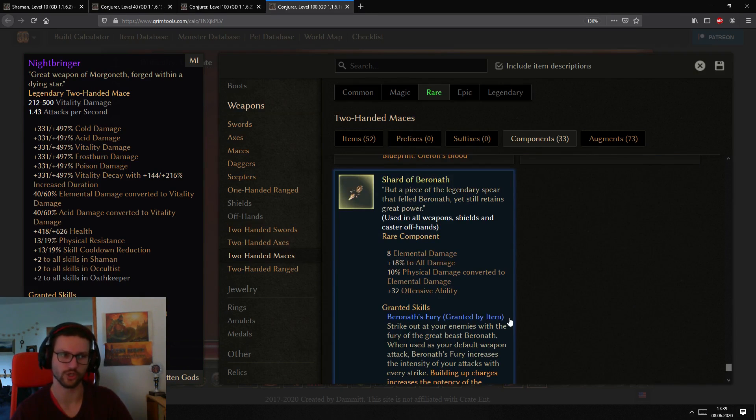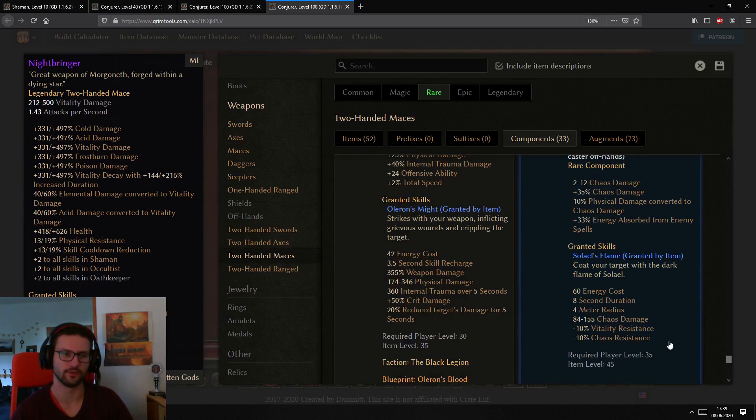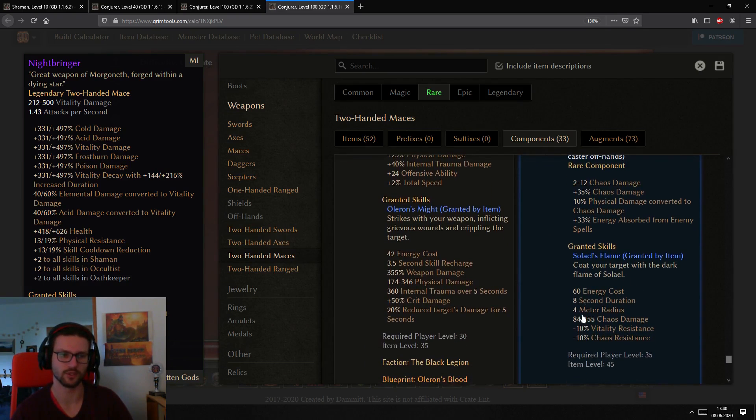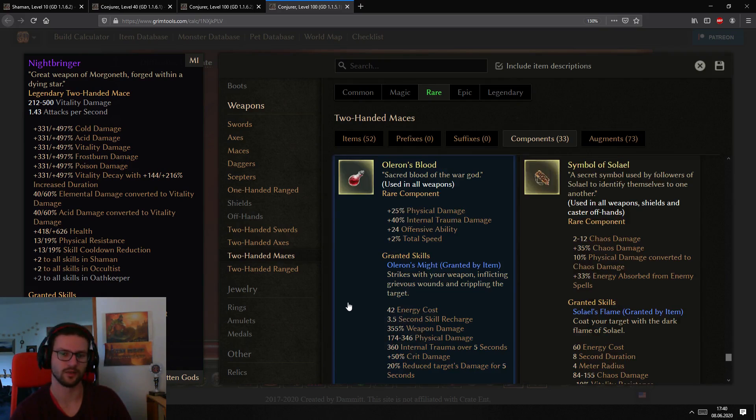Some honorable mentions: Shard of Baranath is a great component that gives you a default attack replacer, really useful for classes like Spellbreakers that don't have one built in, especially for elemental builds (fire, cold, lightning). For vitality and chaos characters lacking resistance reduction, Symbol of Soliel helps with a 10% vitality and chaos RR ability. And Alleran's Blood is helpful for melee characters with no access to enemy damage reduction — its ability applies a 20% damage reduction debuff to enemies.